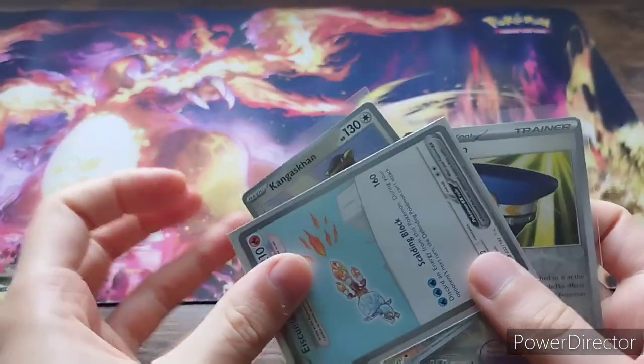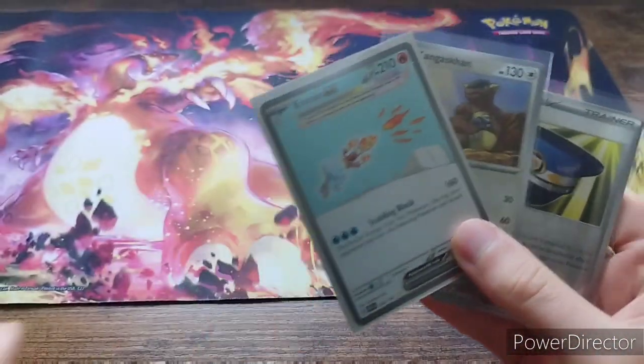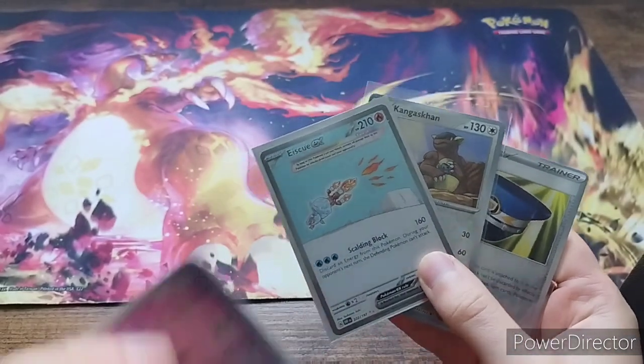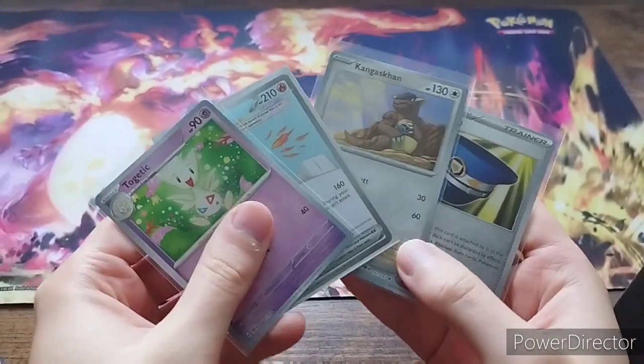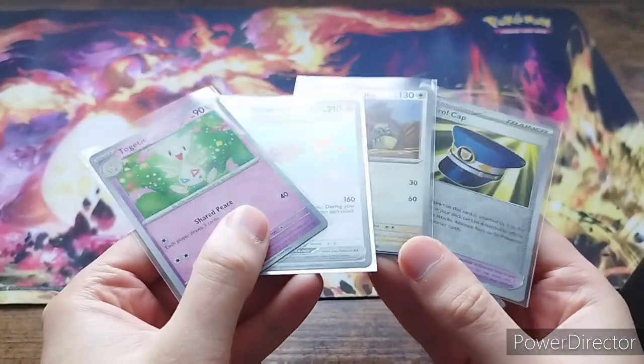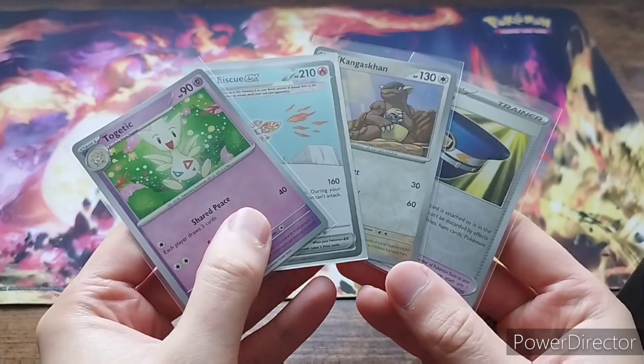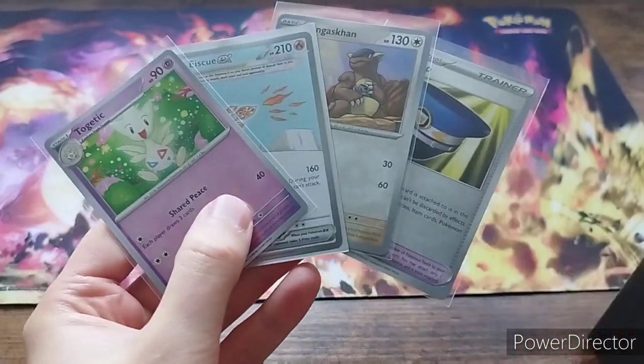So we've definitely got one card that we absolutely 100% need, which is the Eiscue EX, and probably quite a few reverse hollows as well. So we'll go back and see which ones we do need in the binder. Out of those guys, there are 4 that we needed. So these are the 4 that we needed - we'll put those in the binder. But that's going to complete it for our Obsidian Flames journey. On to the next adventure, hope you enjoy, see you on the next one.